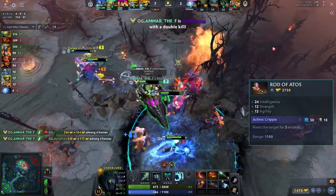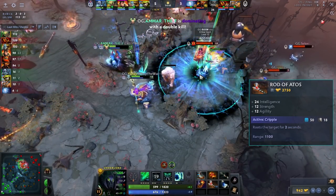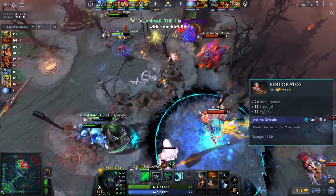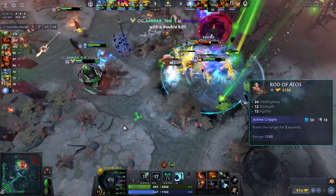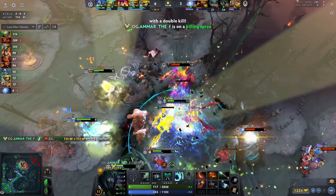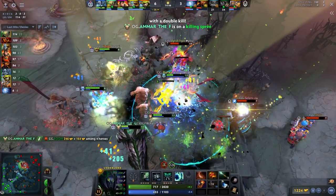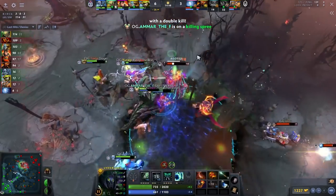In team fights, here's the basic combo: lead with pit of malice, then Q, because the W sets up enough time for the Q, then Atos to root. This maximizes damage. He gets the Ember who couldn't move — Underlord is a hard counter to the spirit heroes. IO gets rooted, CK gets rooted. It's impossible for CK to run in and fight, so he just gets trapped and destroyed by firestorm. The damage reduction is incredible — a great matchup I expect pros to consider.